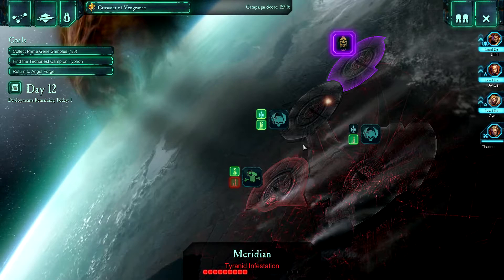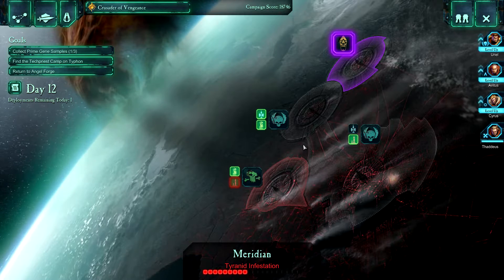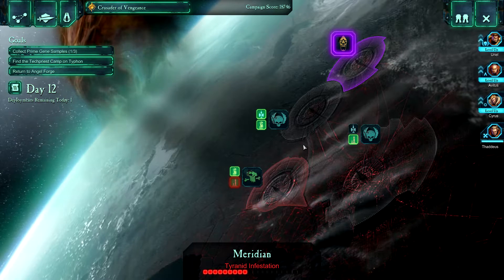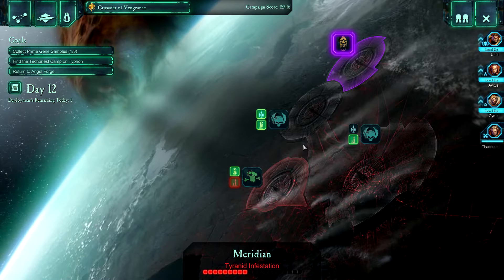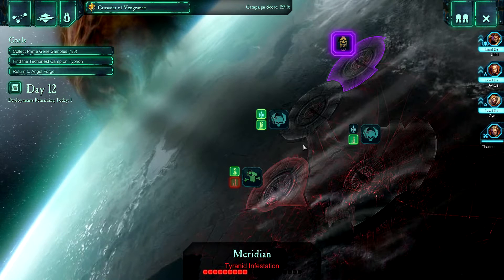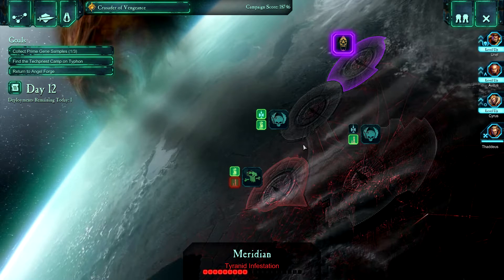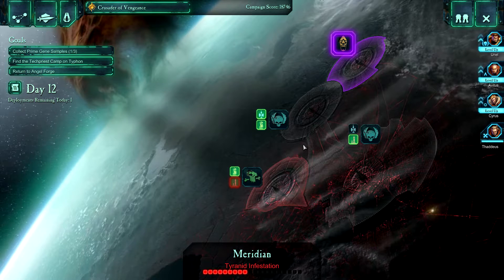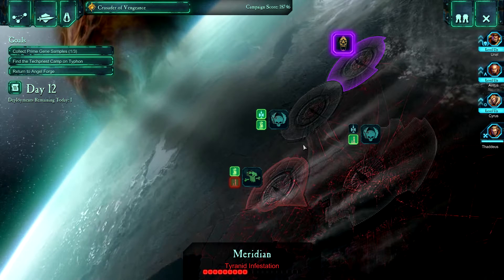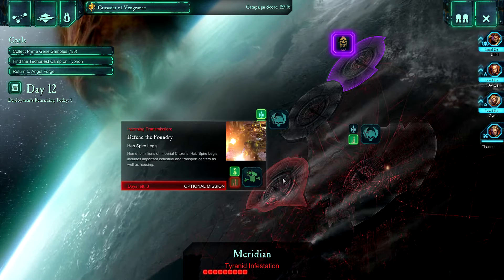Welcome back to another episode of Dawn of War 2. I must apologize for the delay in this latest video — I've been recovering from a nasty case of flu and cold: runny eyes, nose, coughing and spluttering. You wouldn't really enjoy me coughing while playing a game. We left last episode repelling Orcs and Tyranids out of Angel Forge, and Tarkus stayed behind for recovery. We got a distress signal from Tarkus, and we have the Defend the Foundry mission with three days to do it.